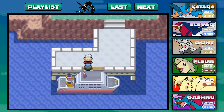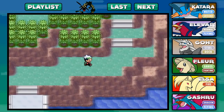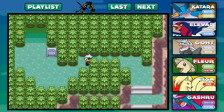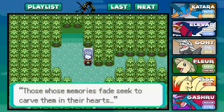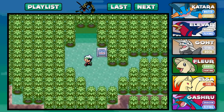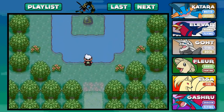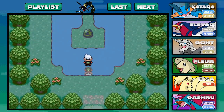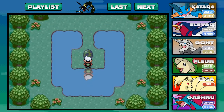I've never been here before — maybe a few of you have, but not everyone, so it's gonna be a new adventure. We have arrived at the Southern Island, and wow, I'm kind of excited to explore a new area I've never been to before. "Those whose memories fade seek to carve them in their hearts" — wow, that's a pretty deep saying for Pokemon. Let's make our way inside this forest and see if we bump into anything. There's an egg up ahead; I think that's gonna have something to do with Latios. I'm gonna save and I'll be back in a couple seconds.